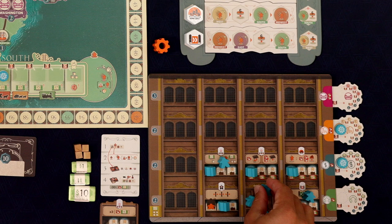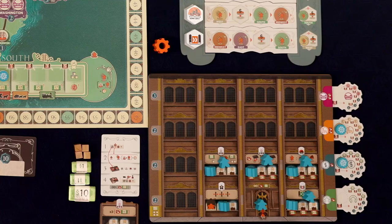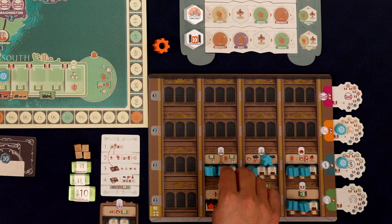I really like the donation system here, where throughout the game you're spending ever-increasing amounts of money to put donations out there and essentially choose how you're going to score your in-game points. That's really neat. And the fact that Carnegie, when he puts his donations out, is going to score for what you do — that's an extra thing you have to keep in mind. Do I really want to do these kinds of projects now, because Carnegie is going to score points every time I do one? Maybe I need to pivot and do something else. That system works really well.